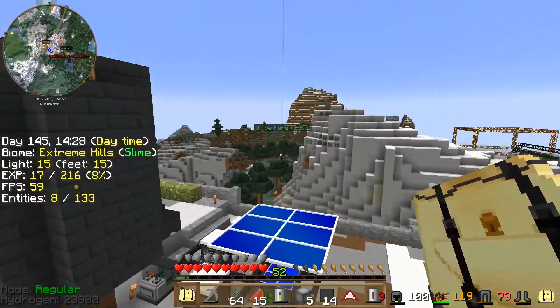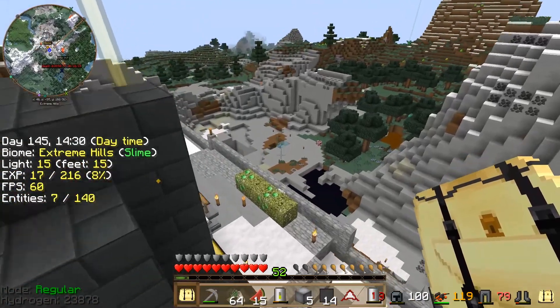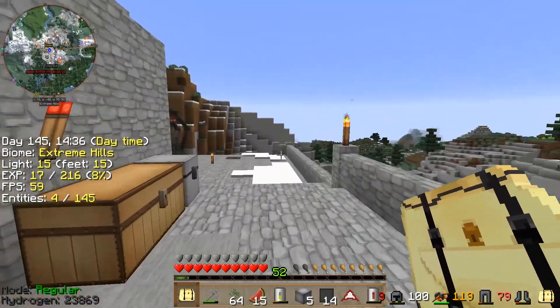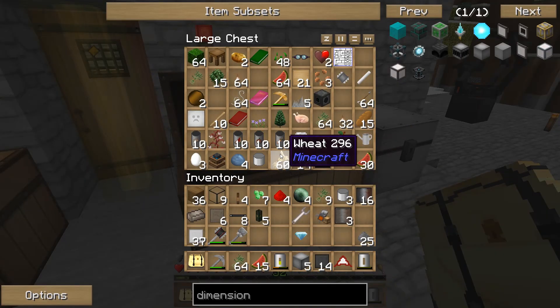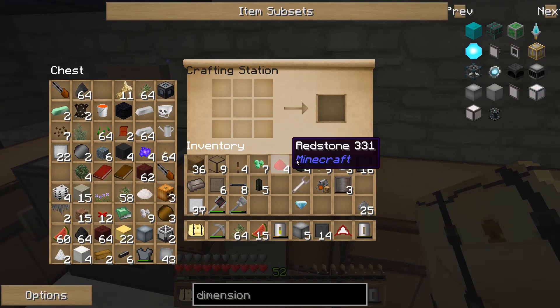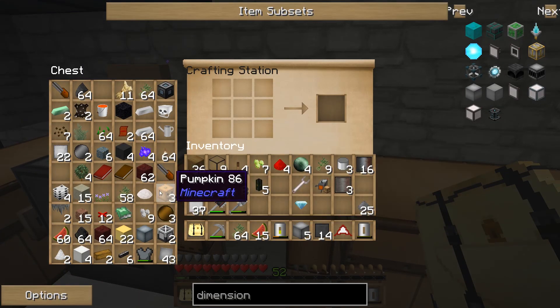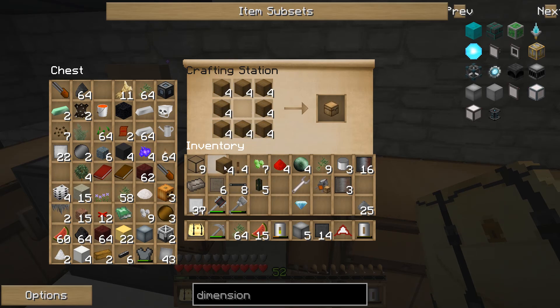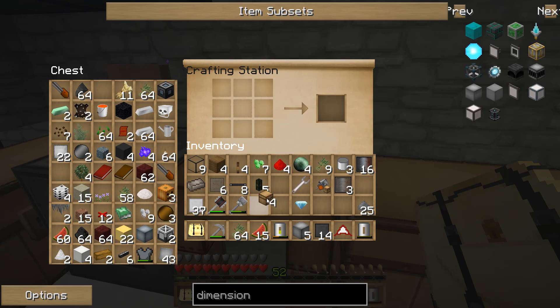We don't have to worry about the Enderpearls for that — we've got plenty of power connected to it. Let's get some free experience. Now let's go ahead and build some more chests and we'll just throw some stuff in there. Let's see how we make iron chests.